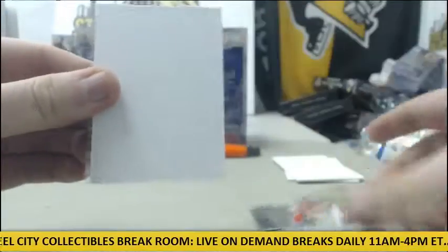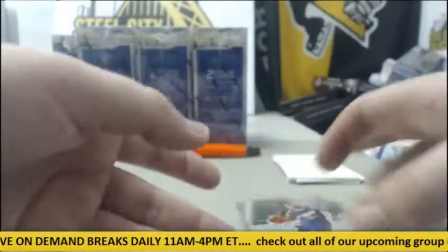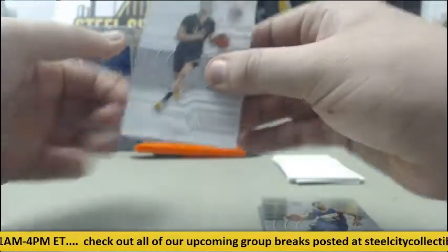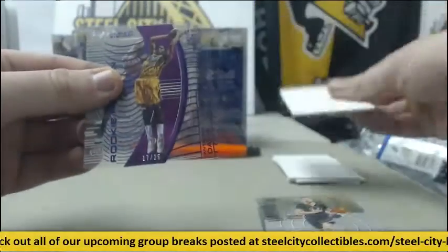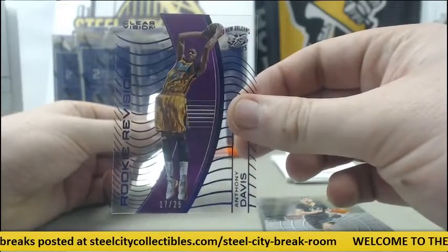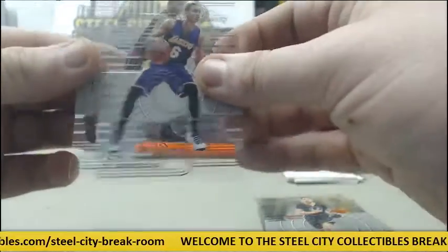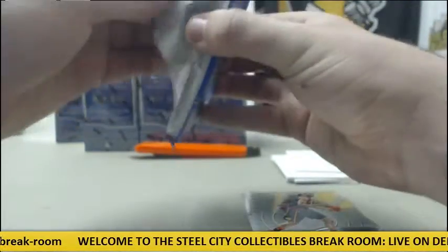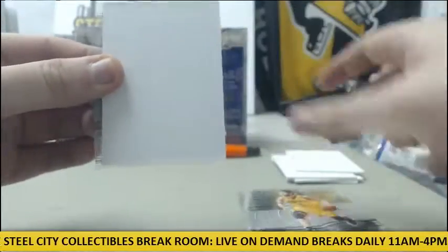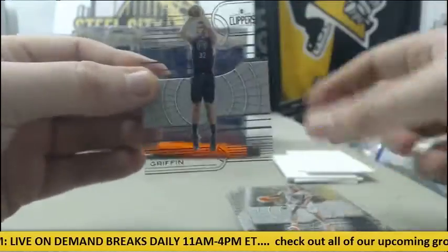Bradley Beal — decoy. Devin Booker rookie card. Eric Bledsoe. Jeff Teague. Klay Thompson — decoy. Anthony Davis, 17-25 for the Pelicans. Jordan Clarkson. Al Horford. Kevin Love — decoy. Paul Pierce, rookie revision. Brandon Knight. Blake Griffin.